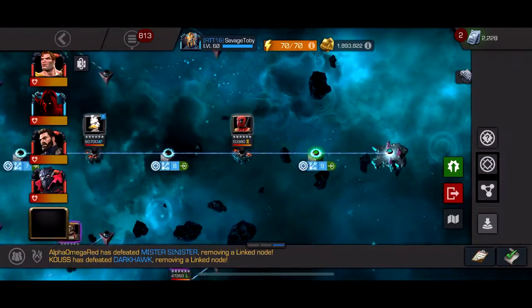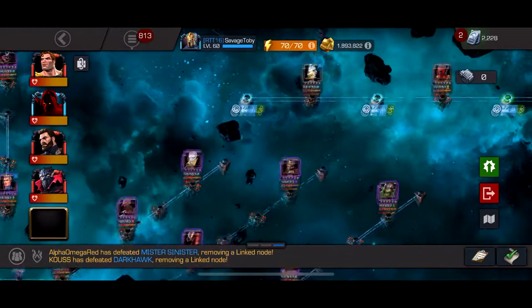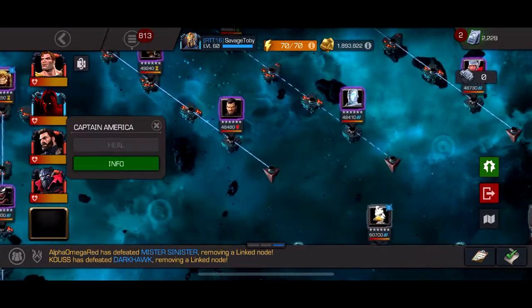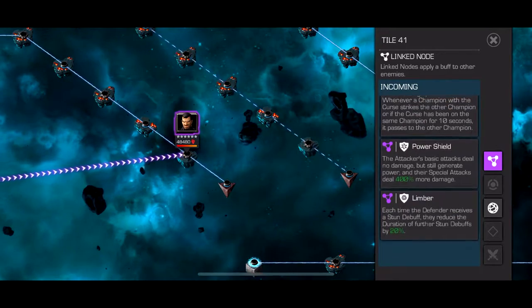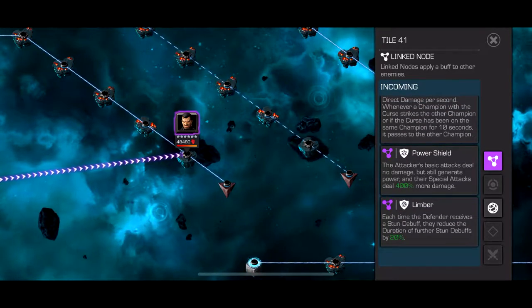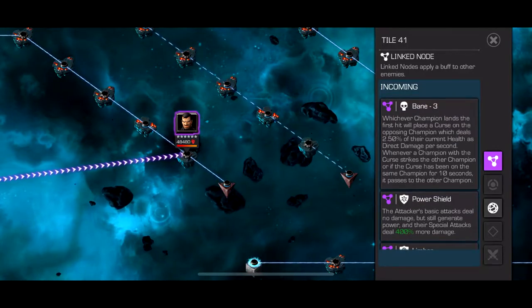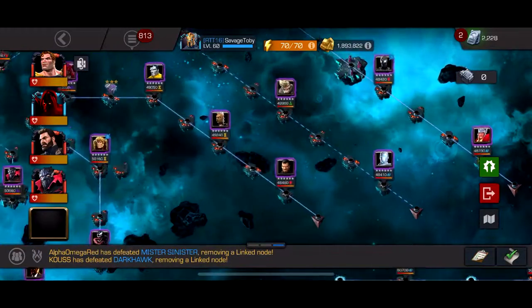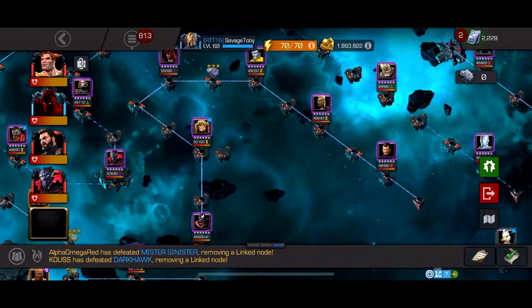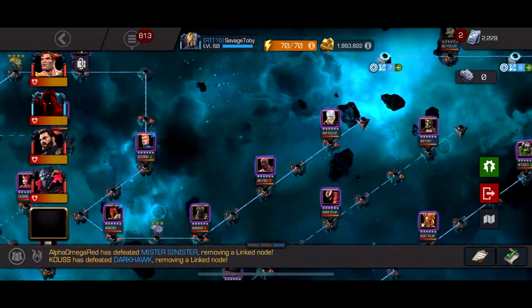First quest we got the Iceman chapter. The two easiest paths are the Bane and Power Shield path — Power Shield can only do a little damage with their special attacks, and Bane is obviously Bane — and Limber. Ghost works extremely well on the Limber path, but if you don't have Ghost, Limber and Bane together can be kind of annoying.